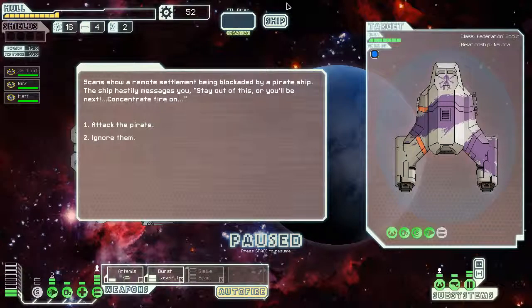Scans show a remote settlement being blockaded by a pirate ship. The ship hastily messages you: 'Stay out of this or you'll be next.' Attack the pirate or ignore them? Alright, we're heroes. We are going to make our name in the system. So let's attack the pirate. We need to promote helping the lowly, helping the weak, helping the poor. That's what we're going to do.